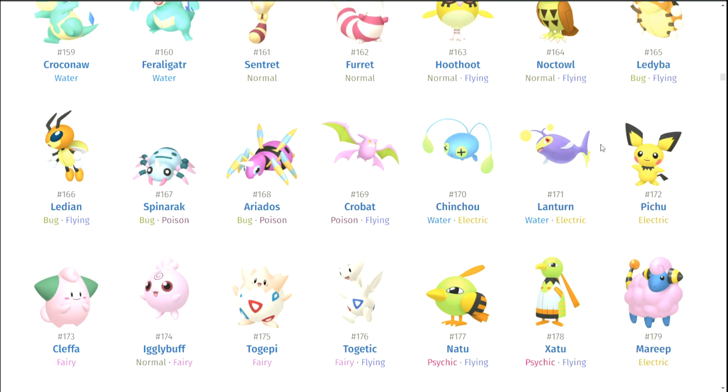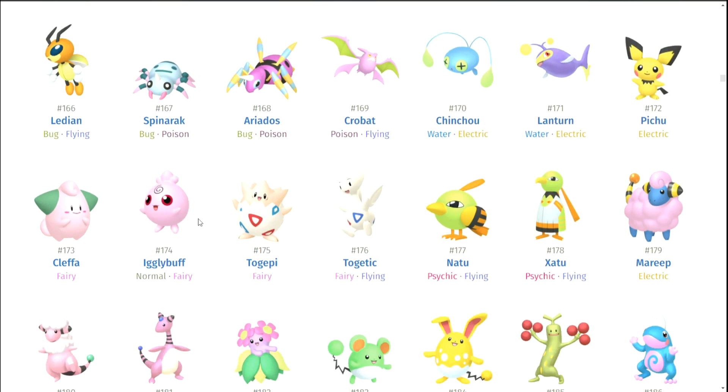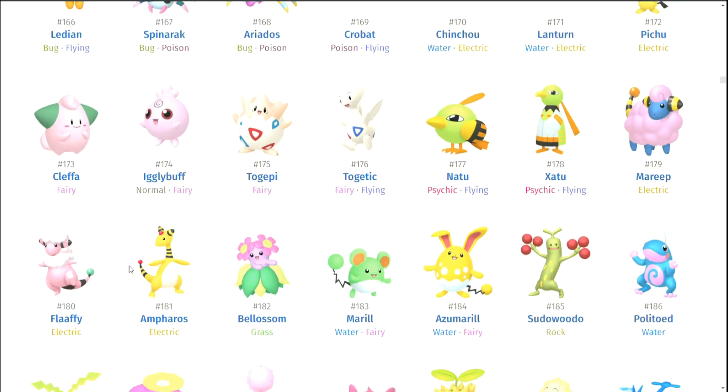Chinchou and Lanturn — they're okay. Pichu — no. Cleffa — even though it is literally doing the Clefairy/Clefable design, I guess I'm a massive hypocrite. You know what, Cleffa, you could stay just to prove how much of an idiot I am. Igglybuff — it literally looks like I'm just brightening it up. Is that really how it looks? It looks pretty bad. Togepi and Togetic — a lot of these look bad. I don't remember them looking this bad.